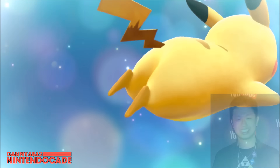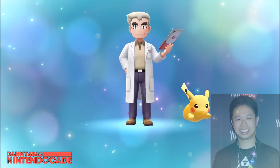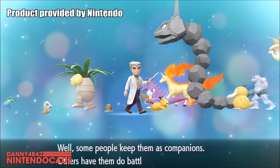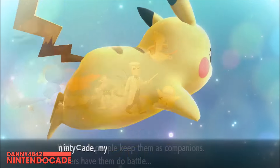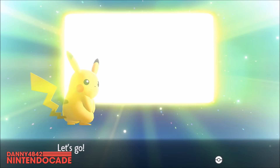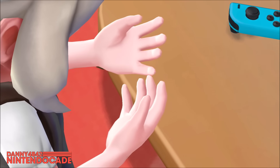Welcome to the Nintendo Cade Channel, I am Danny. With the release of Pokemon Let's Go Pikachu and Pokemon Let's Go Eevee for Nintendo Switch, it offers the ability for two players to join in on the fun together in cooperative play or co-op. Although it may seem obvious just to activate that mode once you play the game, it's not that straightforward.